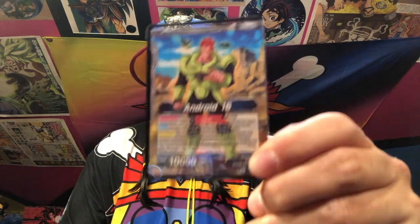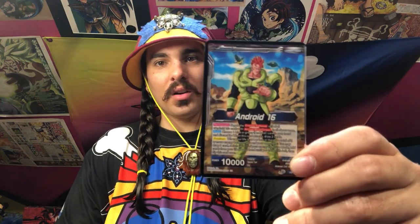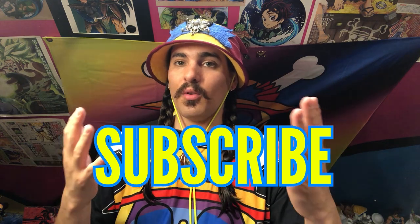I'm here today with a deck profile. We are talking about Android 16 — Joiza's favorite Dragon Ball character and arguably one of my favorite characters of all time. Really peaceful guy, really strong-willed, strong heart. We recently learned he's also the son of Android 21. If this is your first time here and you want to see deck profiles and Dragon Ball collectibles, hit that subscription button. If you're a returning member of the Joe Crew, thank you for coming back. Let's get into this deck profile.